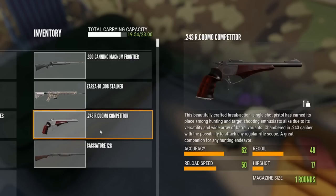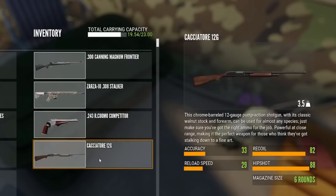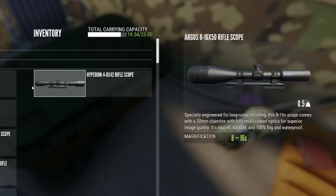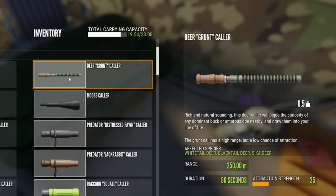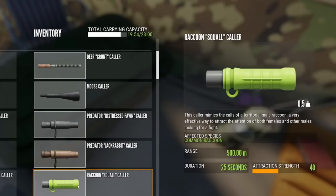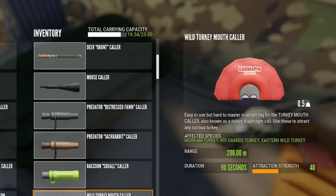There are a lot of class 2 species on this map. I also have the Cacciatore 12-gauge shotgun. I have the Pac-Mule skill — that's why it says 23 kilograms. The Pac-Mule skill gives you an extra 3 kilograms of space without making any additional sound, so I would also bring the Vyrant .22. These are all the collars for this map: the Grunt Collar, the Moose Collar, the Predator Distress Fawn Collar, the Jackrabbit Collar, the Raccoon Squall Collar, and the Wild Turkey Mouth Collar.